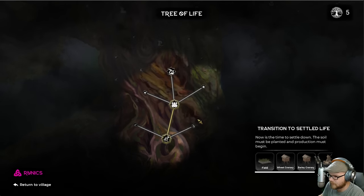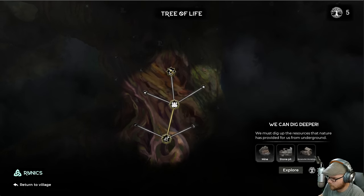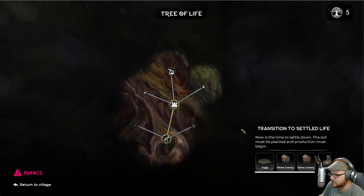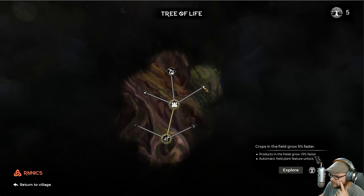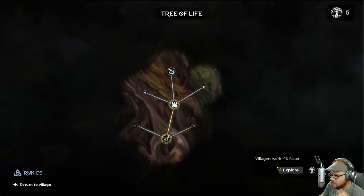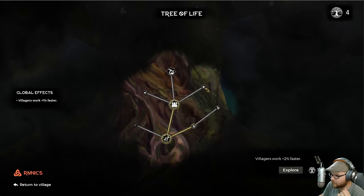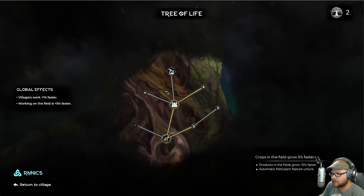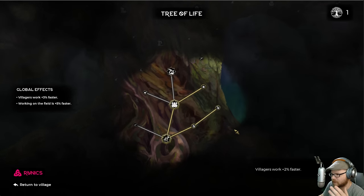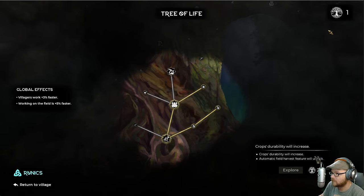It's going to cost me three points, so we'll buy that one. We can work faster, we can be happier. I don't care how happy you are. We can dig deeper — there are mines and stone pits. There's a stonecutter workshop. Crops in the field grow faster, or crop durability will increase. Let's work a little faster — that sounds okay. Work two percent faster. I'll let my crops grow faster.